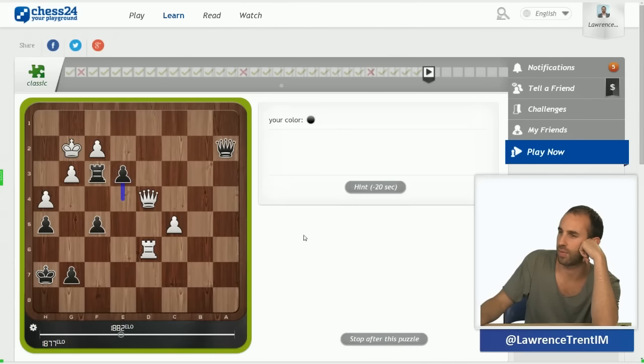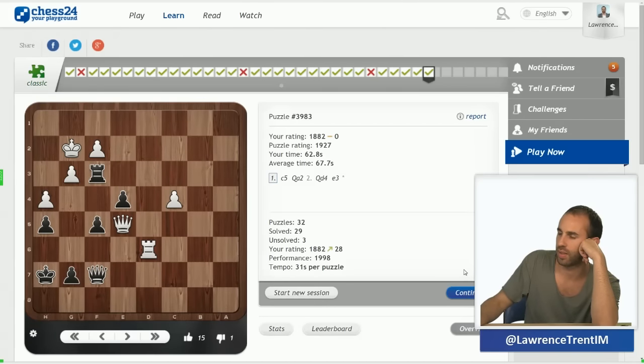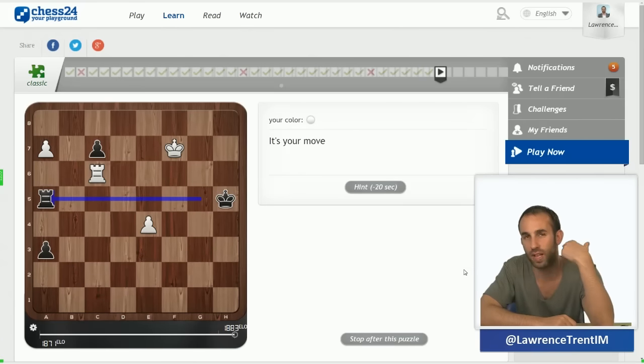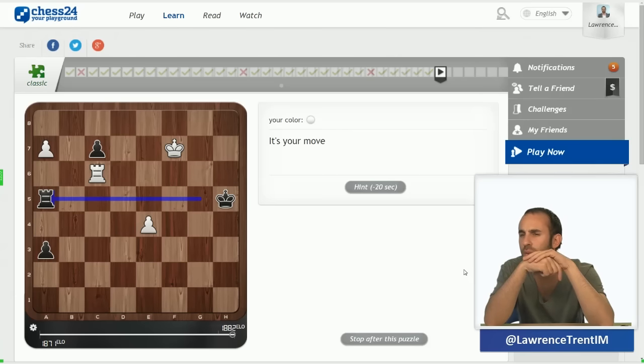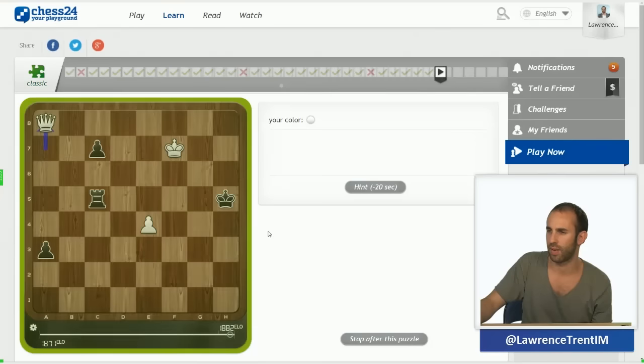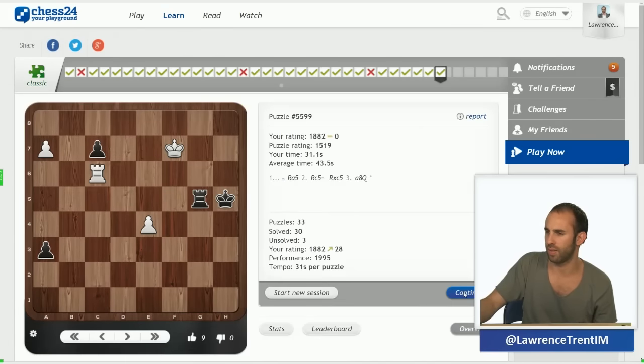You look at e3, and then you saw king takes f3, and instinctively I thought I'm losing a rook — but I just had to calculate that it was winning. Here we've got an example — white to move. White is pushing up the board: we want to make a queen with a7-a8, but we can't because the rook takes. We just have to distract the rook — rook c5 check — and make the queen. Very simple case of distraction.